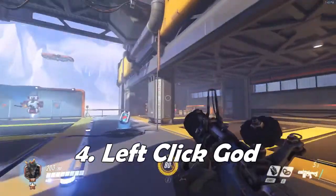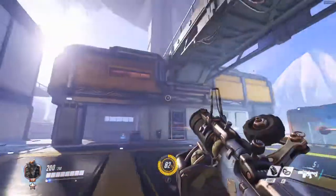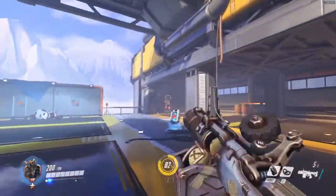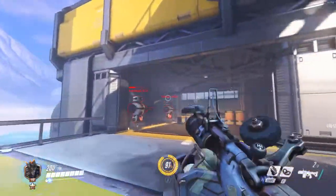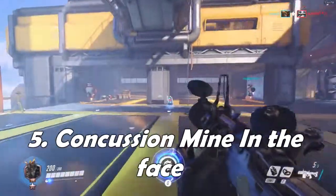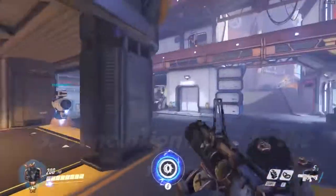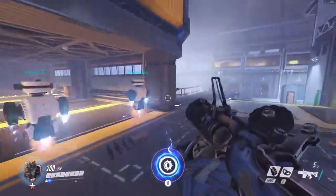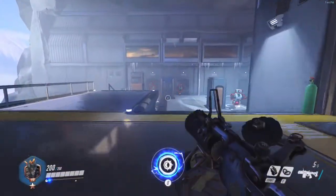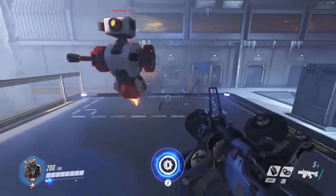I see a lot of people button-mashing Junkrat when they're playing — you can just hold your left mouse button and play as you like. Another tip: if something like a Tracer or Soldier comes after you, you might not be able to counter them directly because they are faster than you and have more sustained fire.